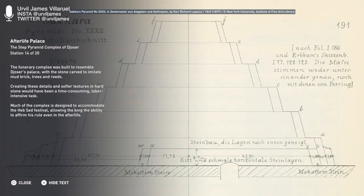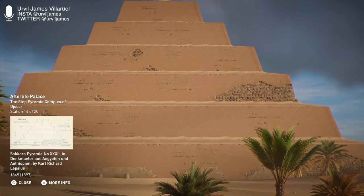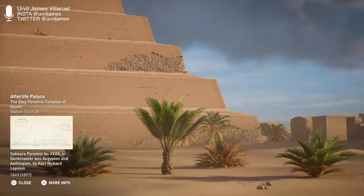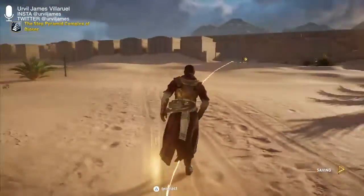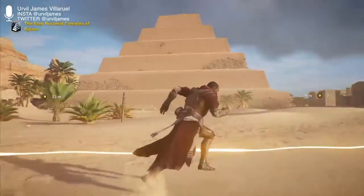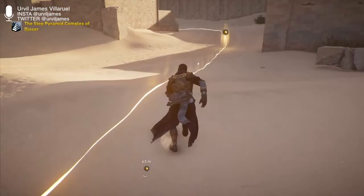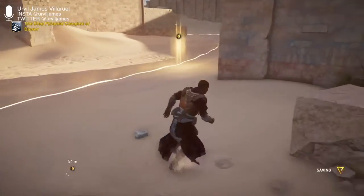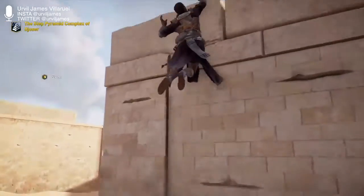The funerary complex was built to resemble Djoser's palace, with the stone carved to imitate mud brick, trees, and reeds. Creating these details and softer textures in hard stone would have been a time-consuming, labor-intensive task. I'm more into people and psychology — so I'll run through this quickly. Much of the complex is designed to accommodate the Heb Sed Festival, allowing the king the ability to affirm his rule even in the afterlife.